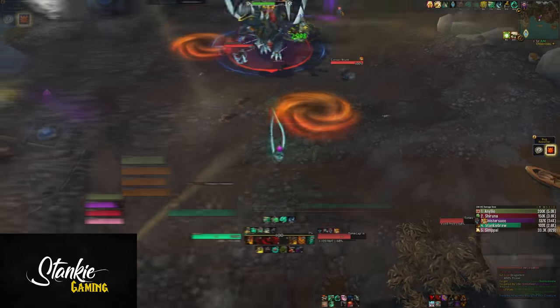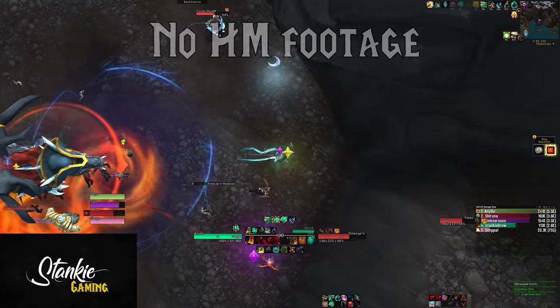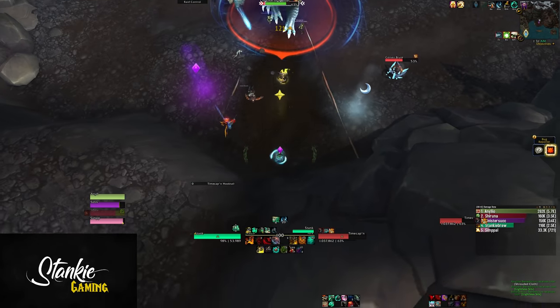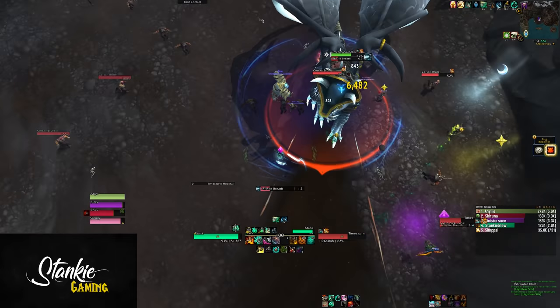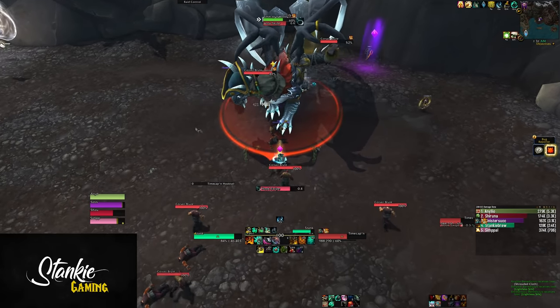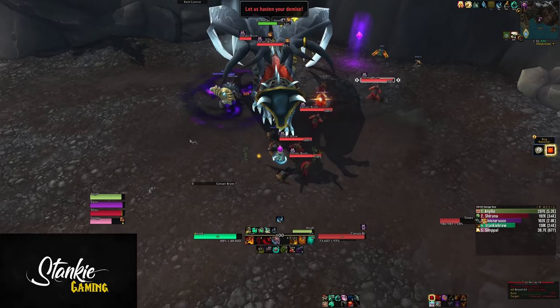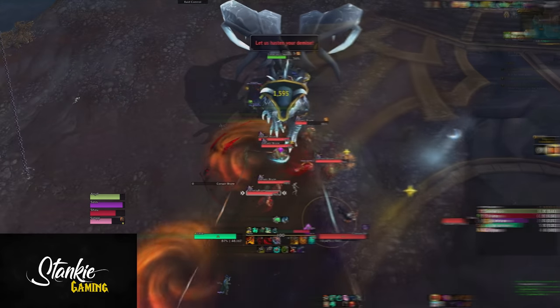That's pretty much it! Next one out is Time Captain Hooktail, aka should have been a mount. Not a whole lot of new stuff here on Hard Mode actually. The boss will occasionally drop an AMZ-looking bubble or sphere on the ground — if players move through it they get a stacking slow, 15% per stack. So avoid running through it and deal with the rest of the fight like you normally would.